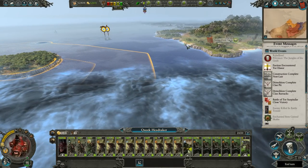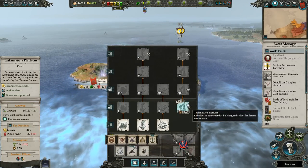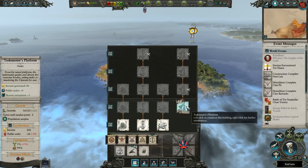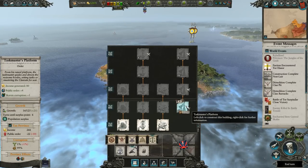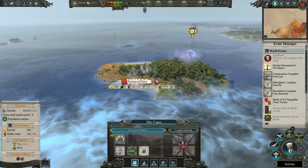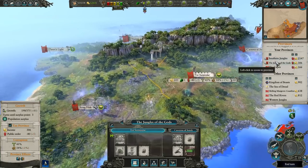Let's move back home. I might need to just combine what I have and recruit more. We'll have to give them new names later — but that is okay. We can give you more public order. Taskmaster's Platform — we'll take it. From his raised platform, the Taskmaster guides and directs the noisome hordes, setting tasks and mustering the Clan Rats for war. Four turns for that though — that'll take quite some time.